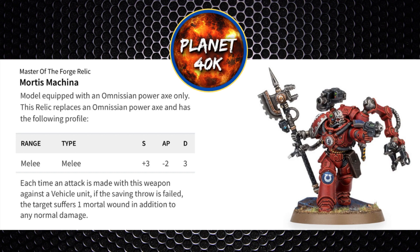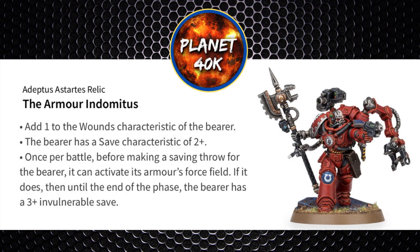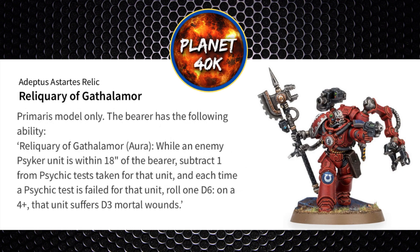Looking at other potential relics for your Techmarine: the Arm of the Odometus — the 2+ save is redundant as you've already got one, but the extra wound can be handy and you get a one-use-only re-roll of one save. Then there's the Reliquary of Gaffe Armour, which gives an aura for enemy psykers within 18 inches to subtract 1 from the psychic test, and if they fail the test, on a 4+ they suffer D3 mortal wounds.